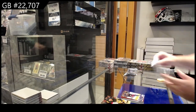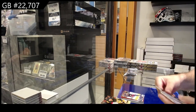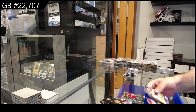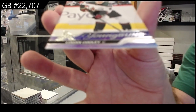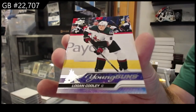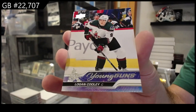I recommend getting that one graded — whoever's got the Blue Jackets. Silver Skates for Washington of Ovechkin — holy geez! Lawton for Philly — how is this in the same box? Young Guns Logan Cooley for the Coyotes. Another one I recommend getting graded — back to back.